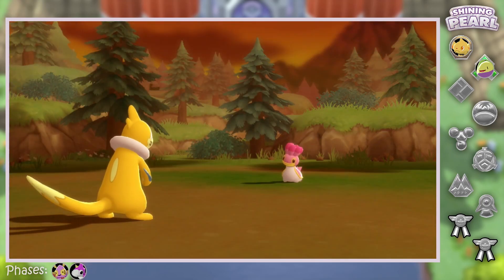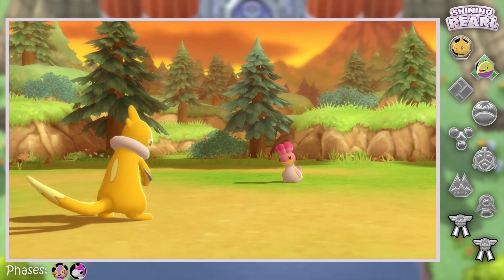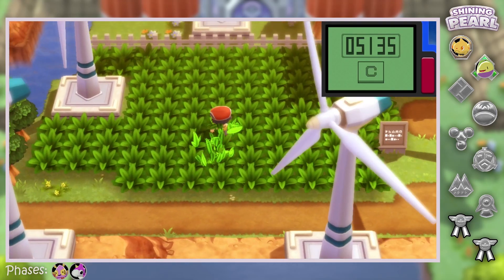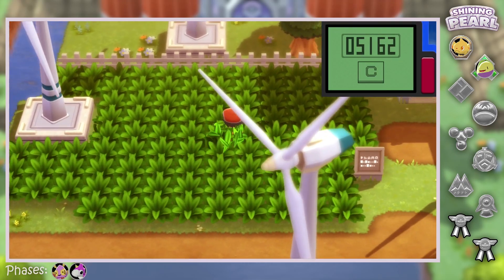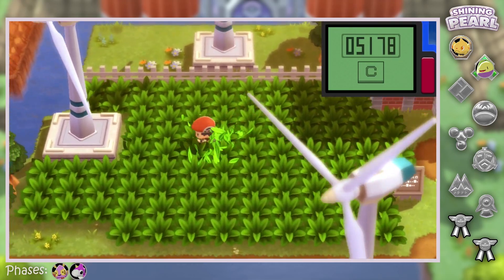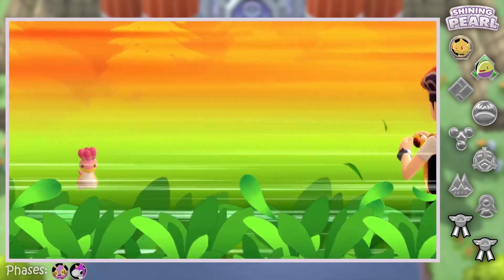There's the shiny Buizel — it looks so cool. This is the third of the main three that I really wanted on this quest, which were Shinx, Budew, and now Buizel. Really wanted all three of those for this quest, so glad to have this now. And now I'm going to play through until I beat the third gym, or at least close to it.